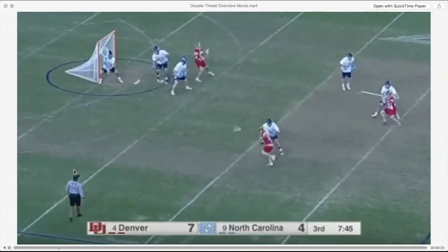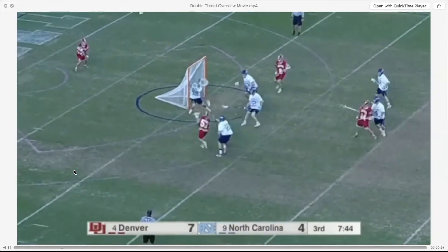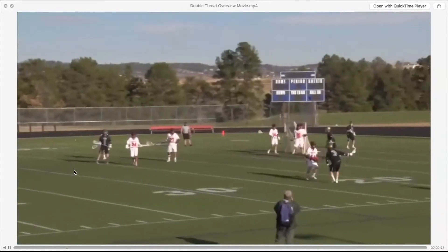Here, Ethan Walker — same thing. He's got a long pole on him. He's getting as close to his guy as he can. A little hesitation, and he's able to turn the corner and get the angle he wants.